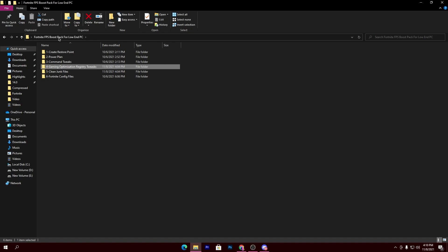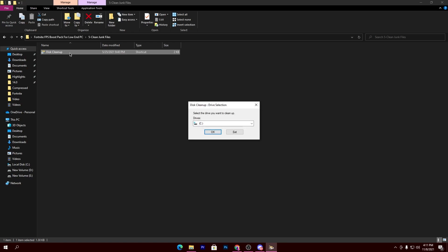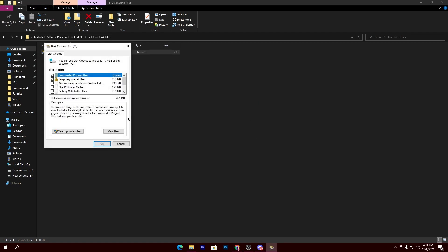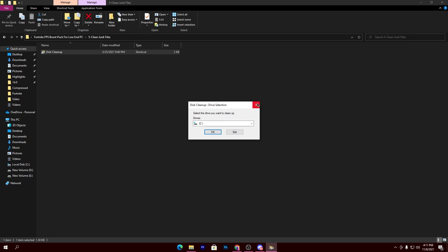Next, go back to the main directory and open the 'Clean Junk Files' folder. Here is a cleanup application that will delete all junk files from Windows, giving you better storage and improved PC performance for gaming. Select the drive where Windows is installed — I have it on my C drive — click OK, then click 'Cleanup System Files.' This will delete all junk files without removing any important data.